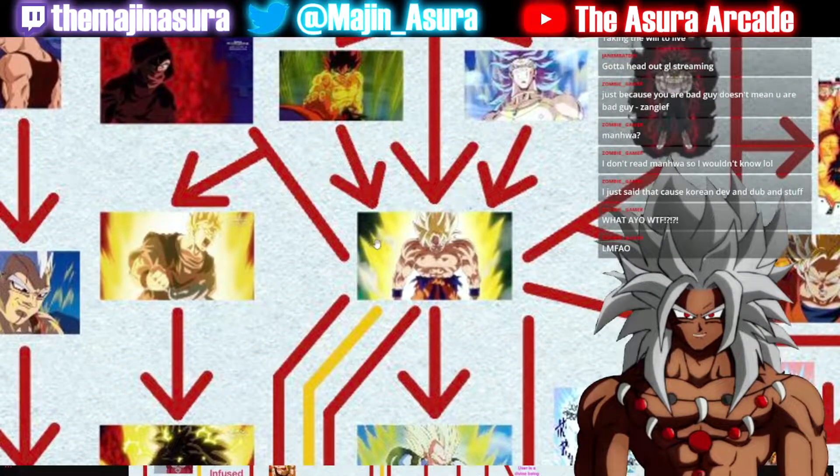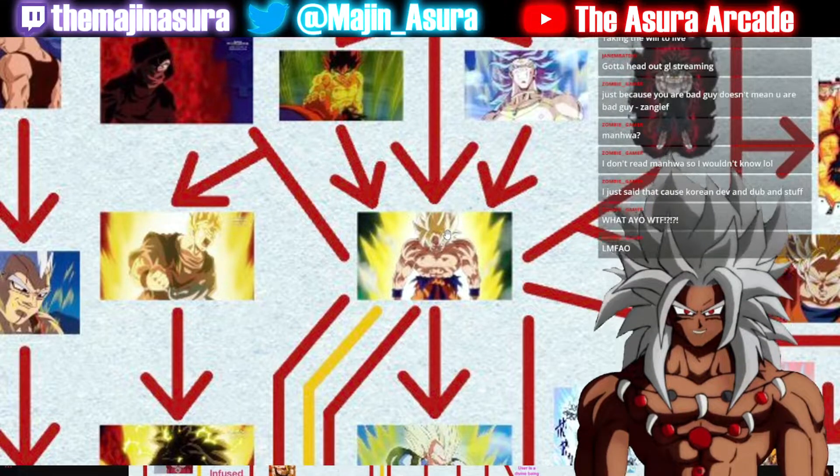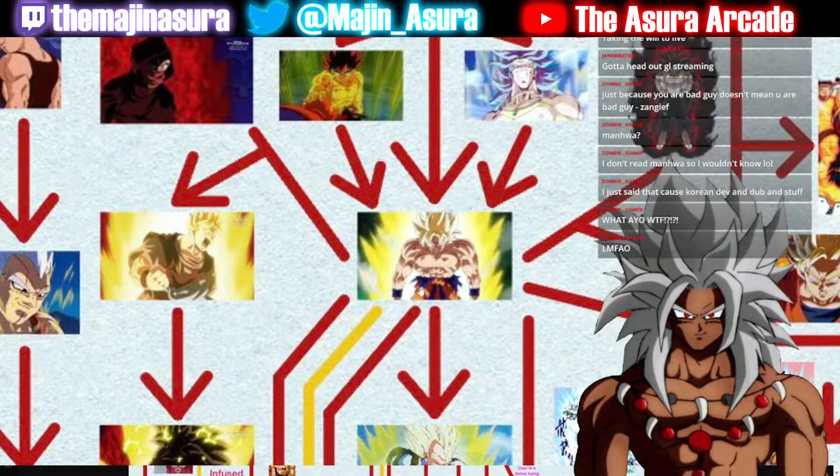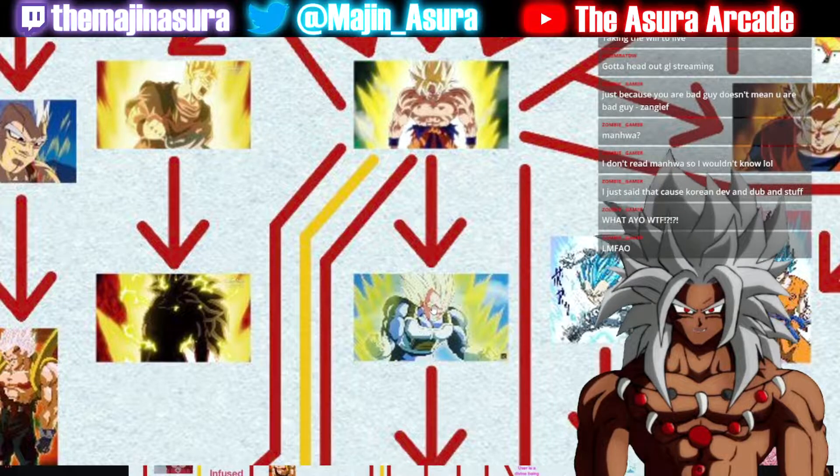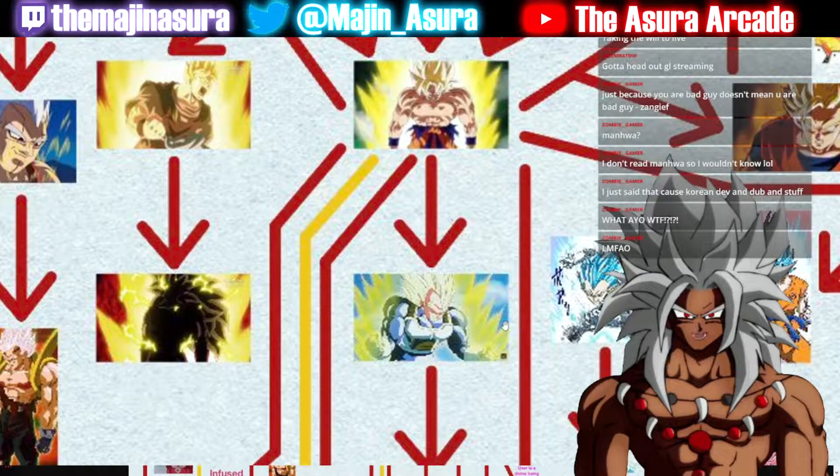This is Super Saiyan as we all know it today — Super Saiyan 1, Grade 1, the one used against Frieza on Namek, the very first Super Saiyan transformation. From here we have branches. Going down: Super Saiyan Grade 2 — Super Vegeta if you're Vegeta. This transformation makes you stronger and faster. You cannot go wrong with this form. It's a good form.